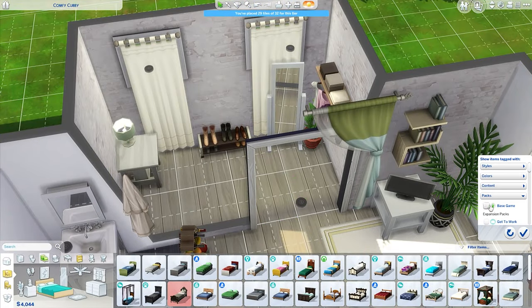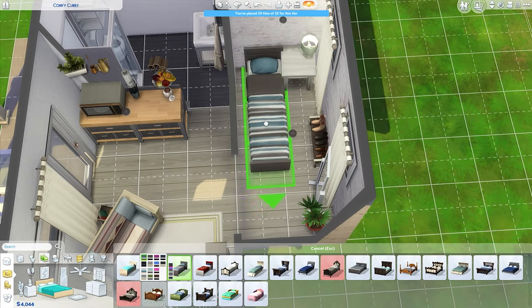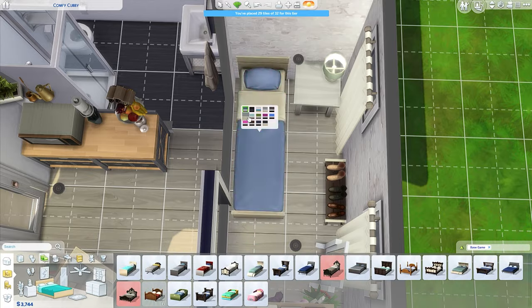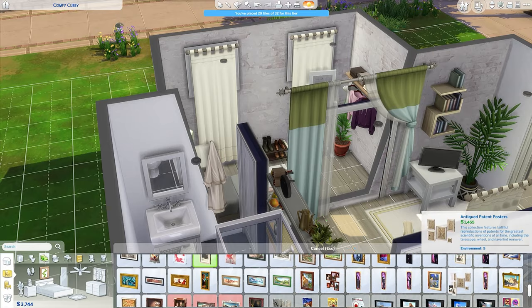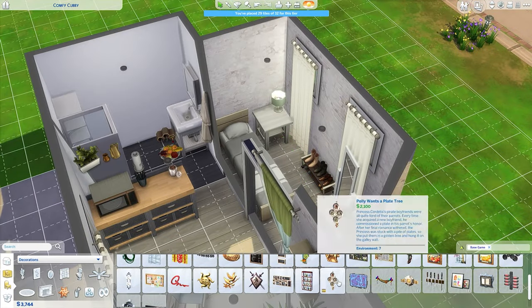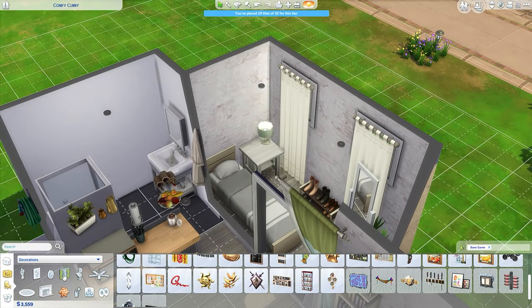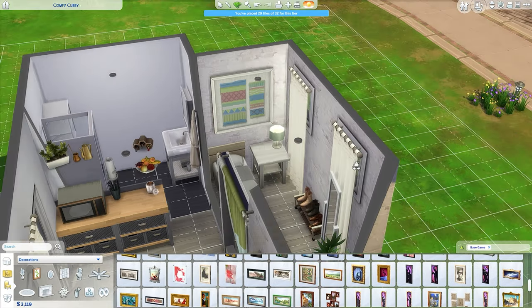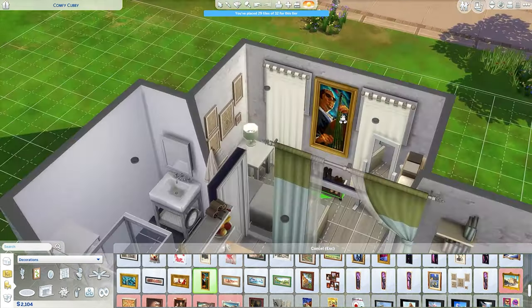One thing I struggled with was the archway to the bedroom — the wall kept reappearing. I'm not sure what was going on, but I had to keep replacing the arch to make the wall disappear. You can see it's there right now — there's a wall and the arch just kind of goes through it. Let me know: is that a bug? It was really weird — like if I placed objects near it, it would kind of respawn that wall.